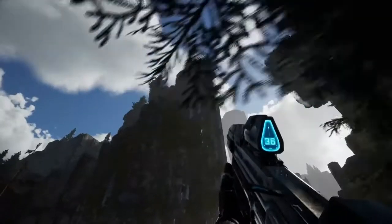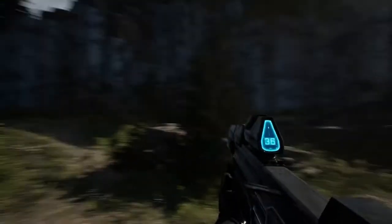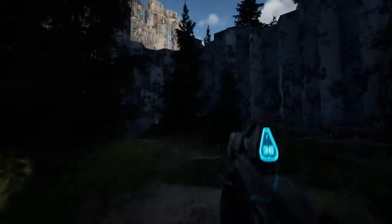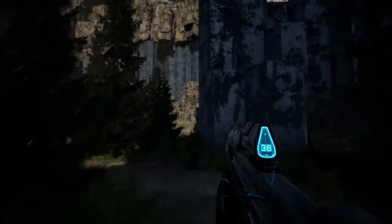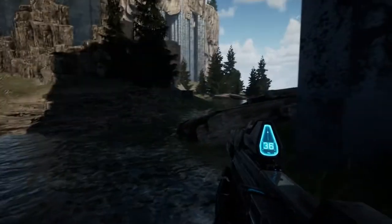I don't know — 343 should probably hire Infinite Forge to make the pillars look better. Because the pillars I was expecting to see in Infinite would have been like Halo Wars 1 style, I would say — maybe Halo Wars 2, mostly one. And you know, with the blue outline — ooh, there we go. The candlelight hit at a certain spot.